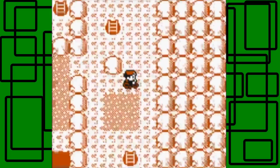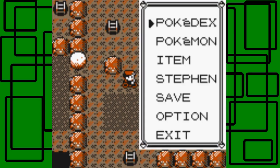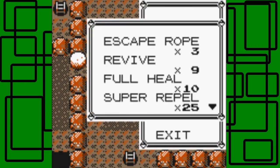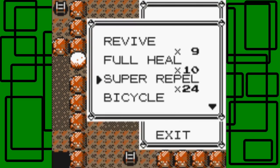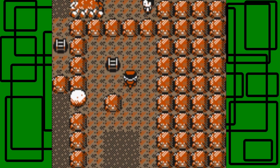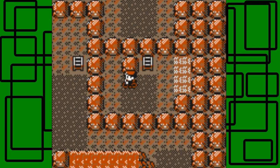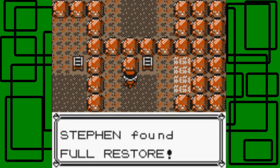Wait, there's no trainer here? Also, I forgot to use Repel. I can't believe I forgot that. Oh well. So there's no trainer here apparently, but is there an item in this rock? Nope, there isn't. I thought there'd be a hidden item in this rock, but whatever. There's not a guy who would teach you Double Edge either. We found a four-star - awesome. And that's the end of Victory Road.